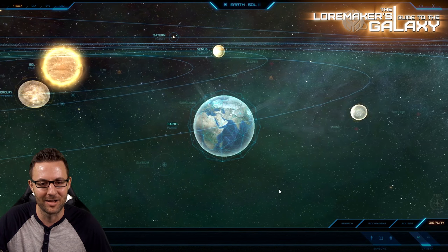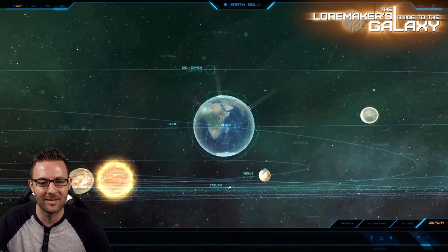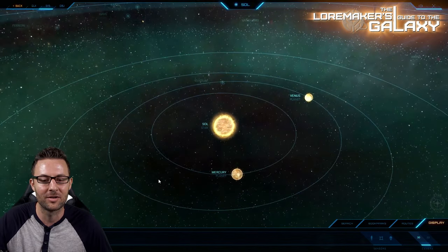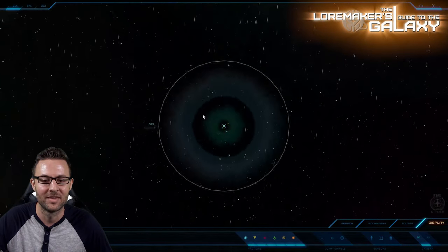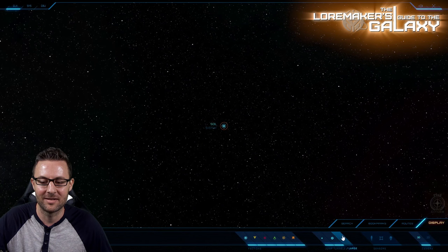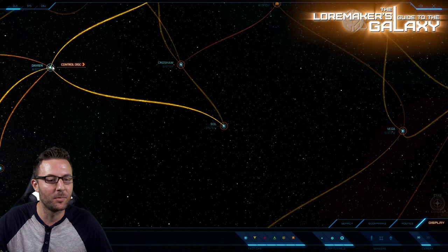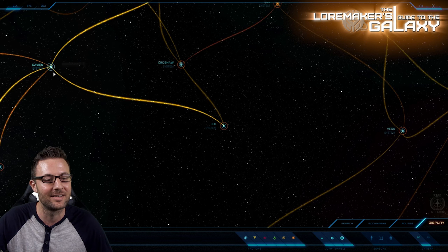This week we're going to go to an extremely important system for many reasons, a lot of them being historical and some just on its mere placement. It is one of only two systems directly connected to the Sol system. As we look here on the map, we're starting on Earth, and there you see the jump point that will lead us to it. So today we are going to visit the Davian system. As you can see, besides Croshaw, Davian is one of only two systems directly connected to Sol.